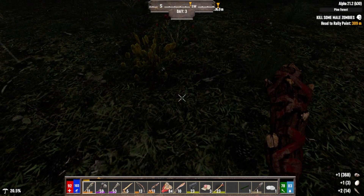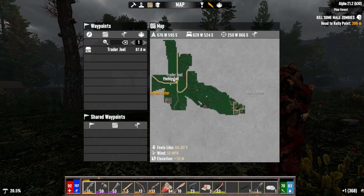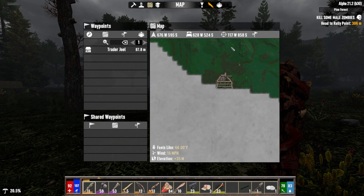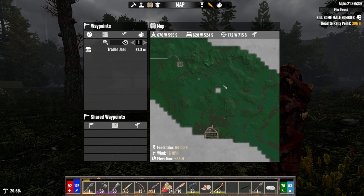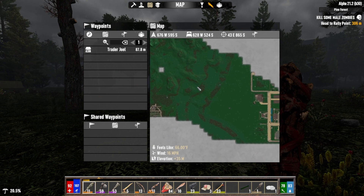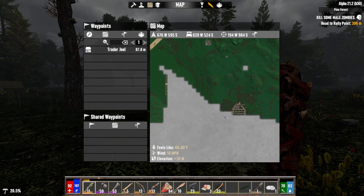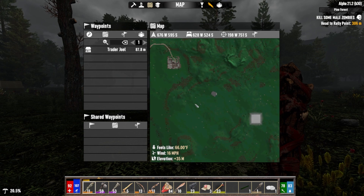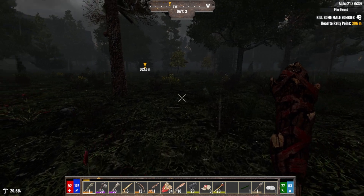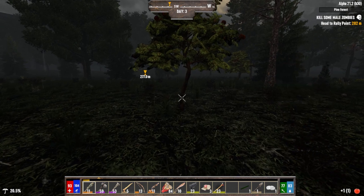I finally found a proper town to the east, so I would like to build a base sort of between the trader and the town. The problem is this area is not flat enough — I like to build in a flat area. There's a relatively flat spot here that might work. We'll explore a little bit more around that area.